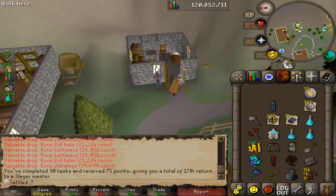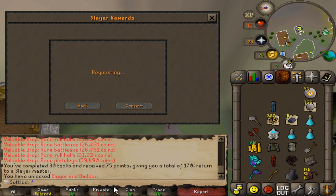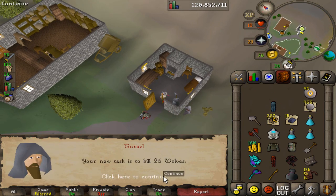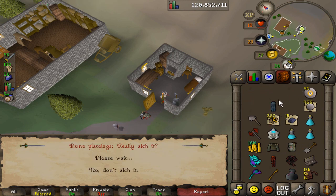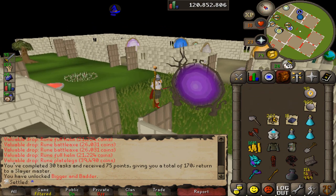I just completed a full gargoyles task, and I'm unlocking superiors — finally, after like six months. If you're wondering why I don't have these unlocked, the last time I did any Slayer was the first two weeks after this thing released and I never had enough points. The last time I got a Slayer level was just hunting the Zenite shard where I was skipping tasks using all my points. So it's been a while.